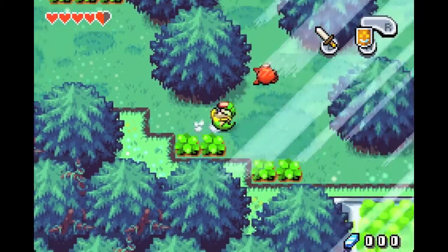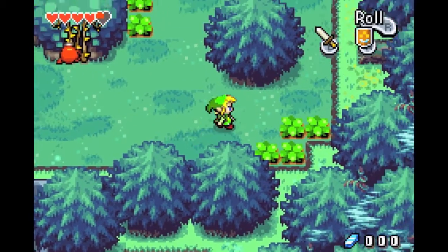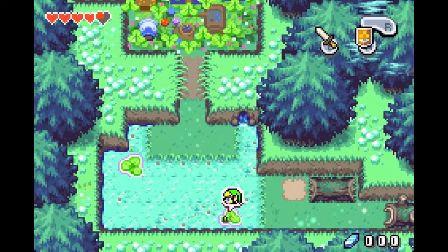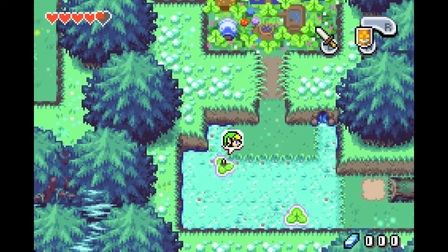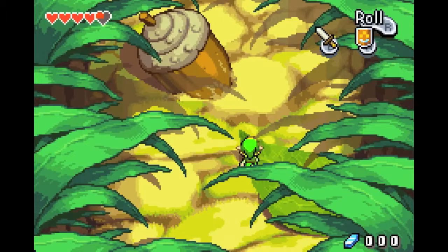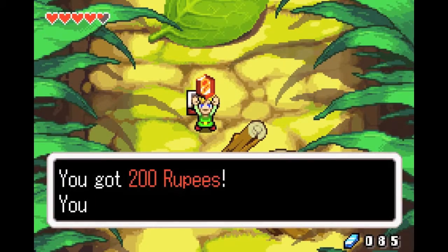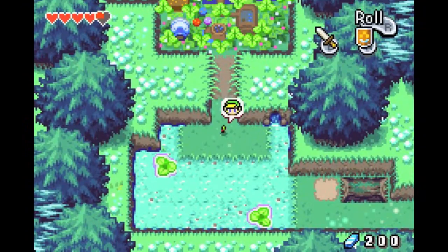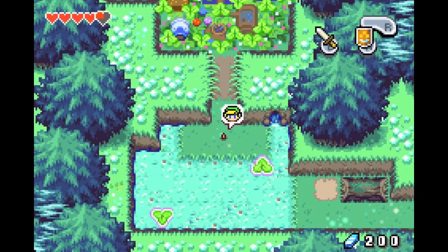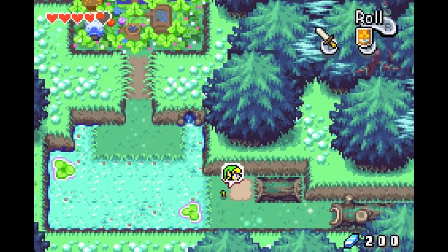And get that treasure chest. I wonder what's inside. Oh, well it says... Ow! Looks like there's a map or something? I'm not exactly sure. I thought I was going to fall into the water just then. Drown me and Ezlo. 200 rupees! Wow! That's a lot of rupees! We're almost at the cap already. Awesome.